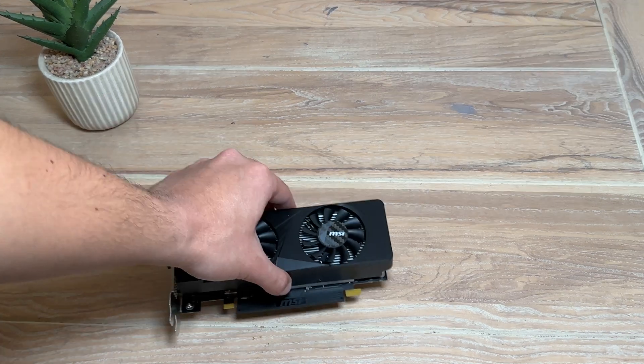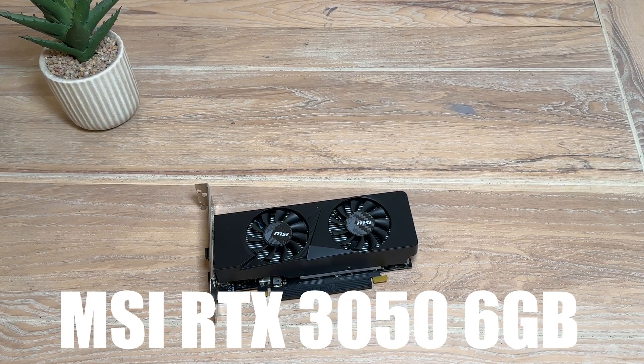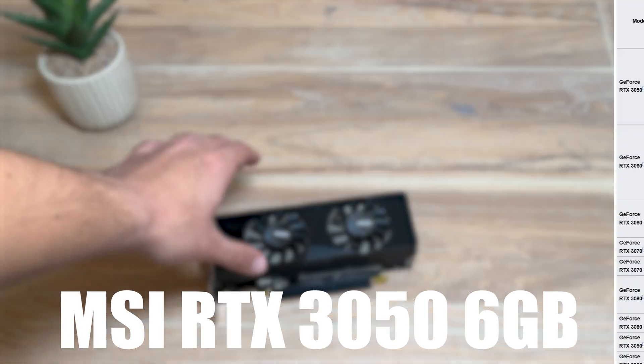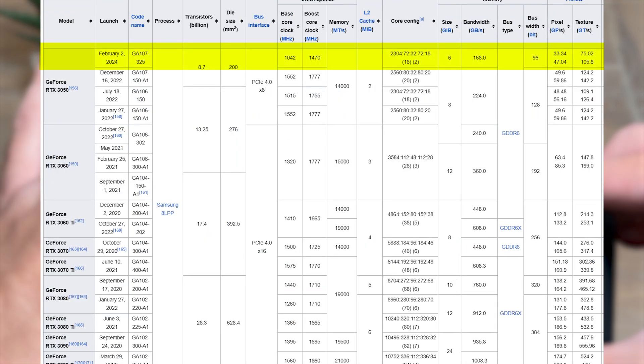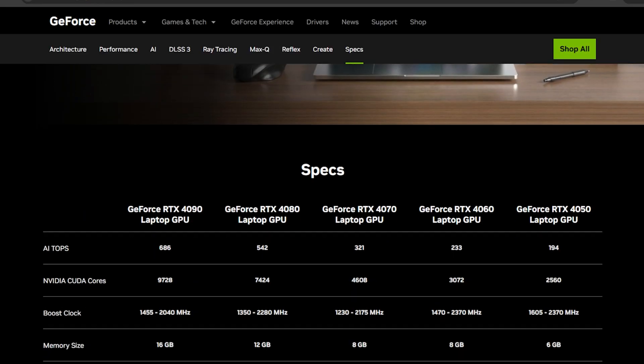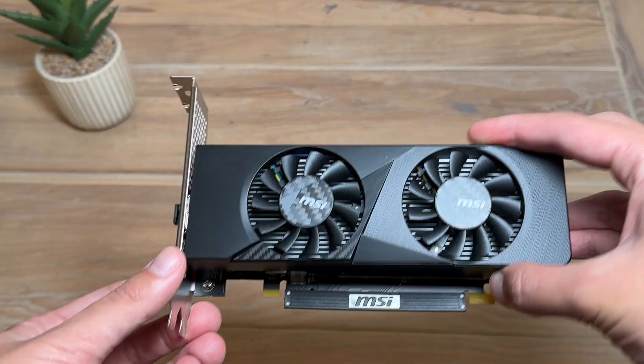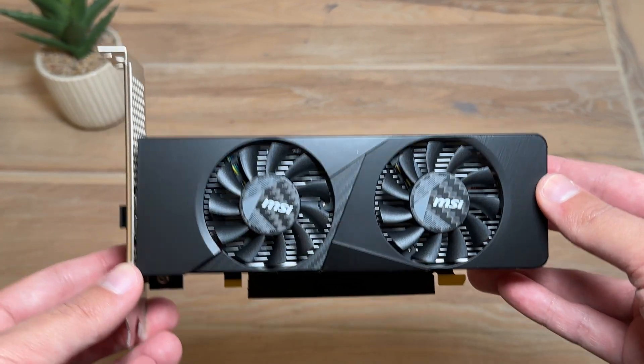Let's now see our second graphics card, which is the MSI RTX 3050 6GB. This is the worst graphics card in the whole RTX desktop series by performance, and that makes sense when you hear the name 3050. Usually they only have the XX50 cards for laptops, but this actually comes as a full-size GPU for desktops.